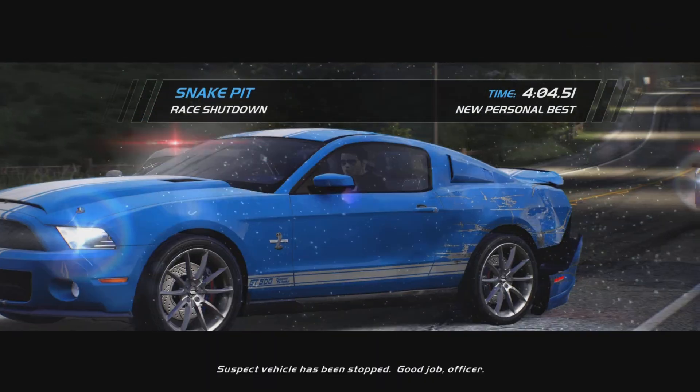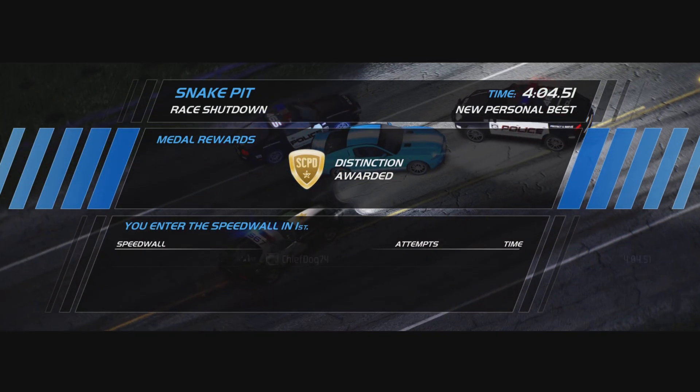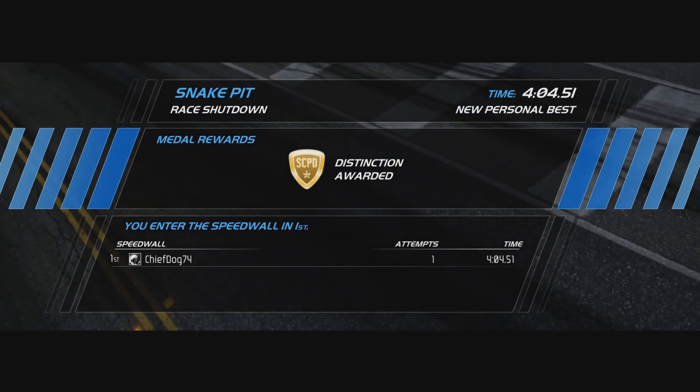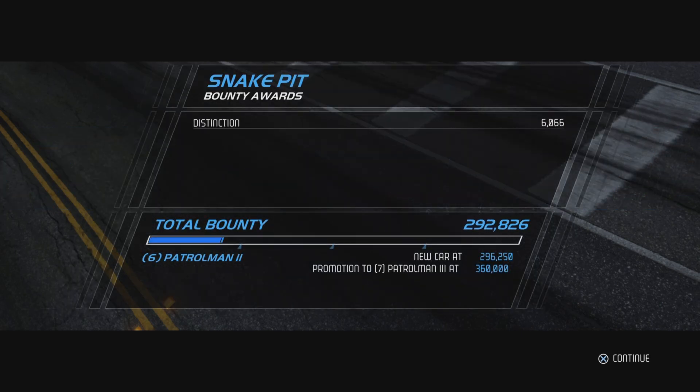We speed things up again to catch up - he's on low HP. We come in front of him, deploy a spike strip and that is his day ruined, the pursuit is over. Well done to me - and I think I just heard an ice cream van. Four minutes 4.51 is the time needed for the distinction award - good stuff.